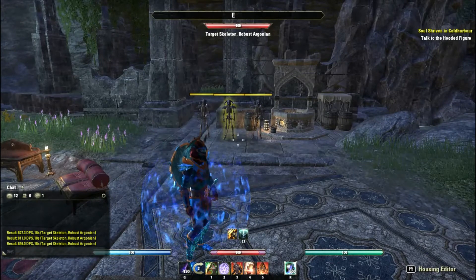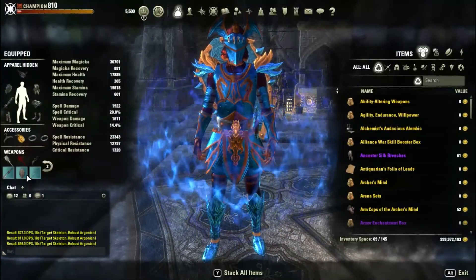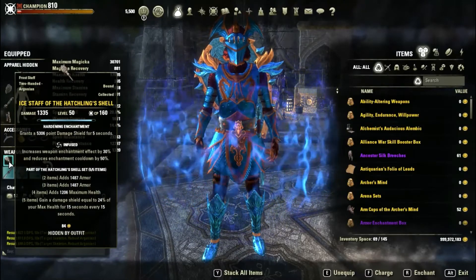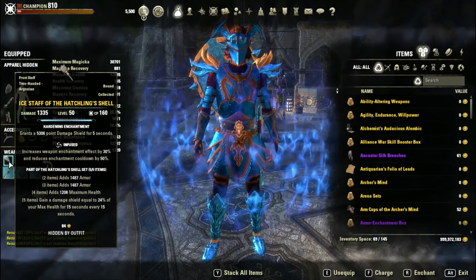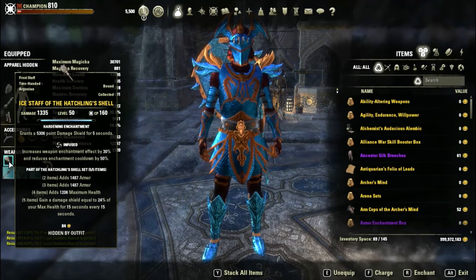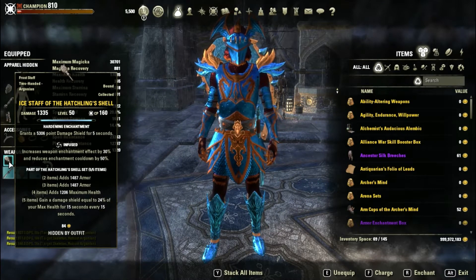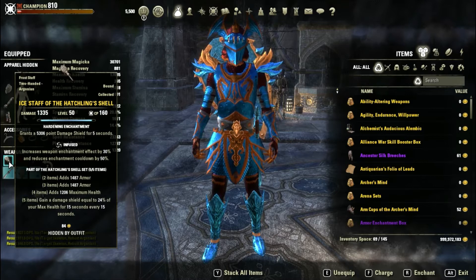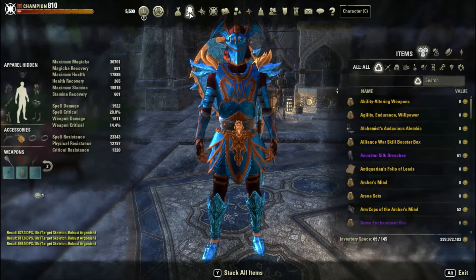One I almost forgot: I'm using an ice staff, so a heavy attack from it will also give me a damage shield. I also have a damage shield glyph on the ice staff, which gives me a 5,300 damage shield as well.